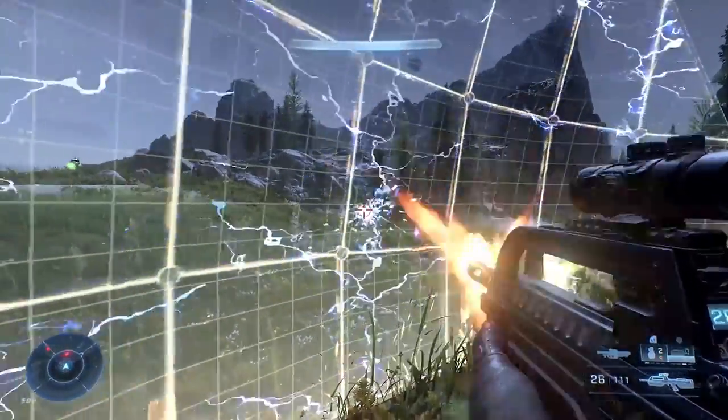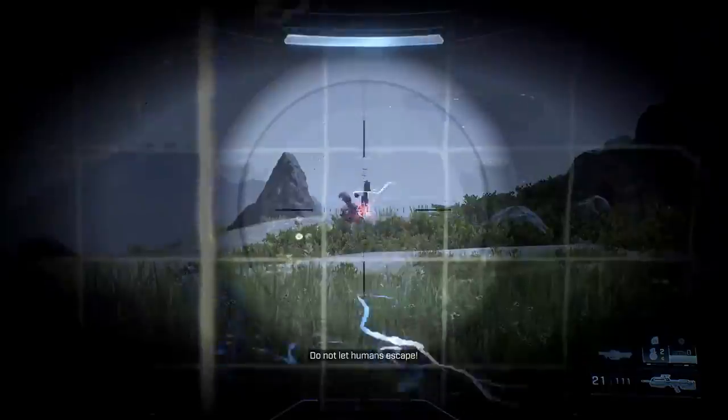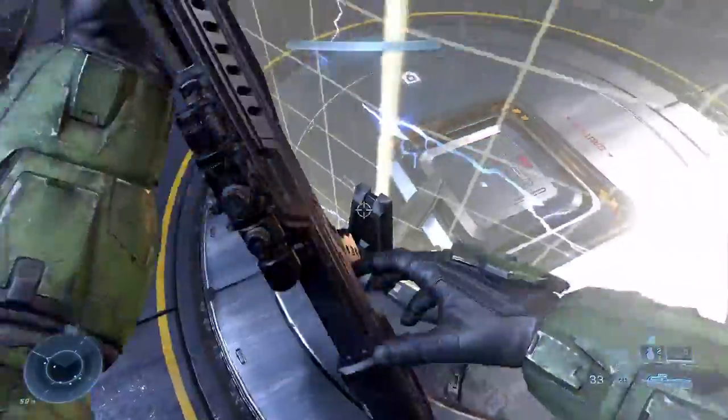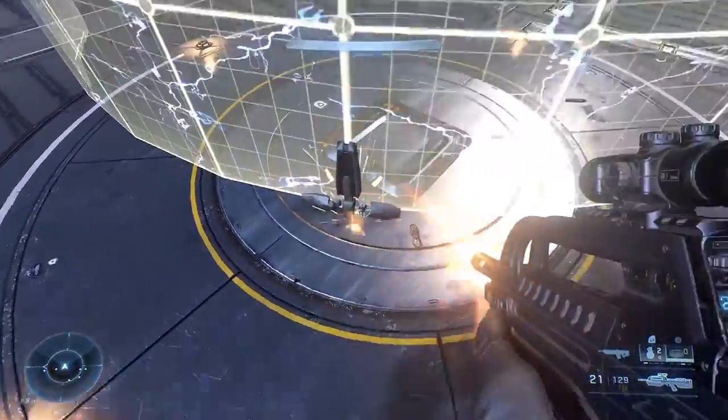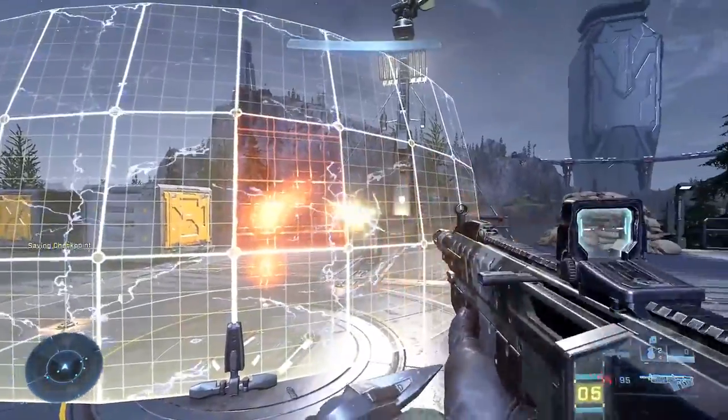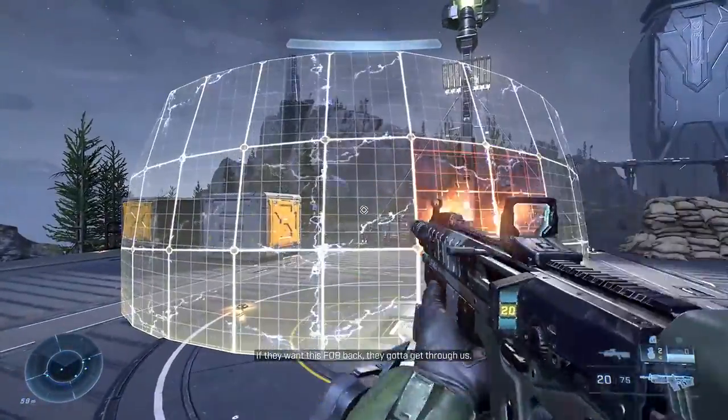The Drop Wall is still very useful despite being overlooked. Tier one gives you the drop wall. Tier two reduces the drop wall cooldown by 20%. Tier three increases the strength of the drop wall by 35%. Tier four is where things get really interesting — it increases the strength by 70% and increases the wall size. The last tier adds shock damage to any projectile fired through the drop wall. So if you have a maxed out drop wall, you can hide behind it, shoot enemies, and stun them at the same time, which is super useful.